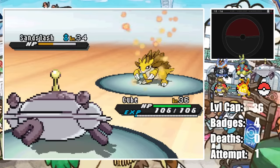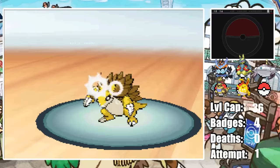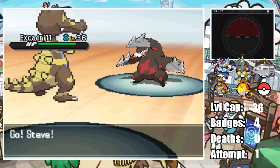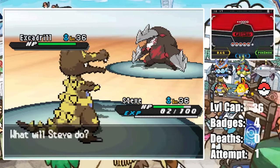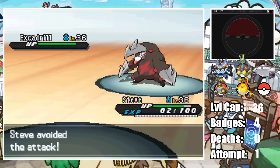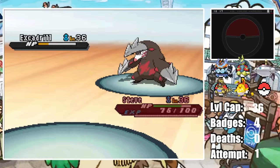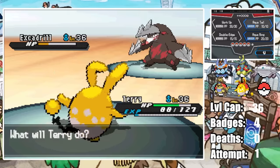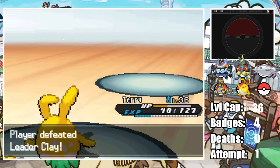Cube then hits a hard Mirror Shot as Sandslash sets up Hone Claws. Cube gets to keep his Air Balloon, and as long as he doesn't miss Mirror Shot — awesome. This brings in his last Pokemon, Excadrill. Steve takes more damage than expected from a Rock Slide despite resisting it and holding the Eviolite, but we outspeed and go for a Dig. It barely misses the KO as Excadrill eats a Citrus Berry and lands a nasty Bulldoze. I bring in Cube then pivot into Terry who tanks a Rock Slide, and after a lucky non-crit Slash, Terry's Aqua Tail finishes off Excadrill, earning our 5th badge.